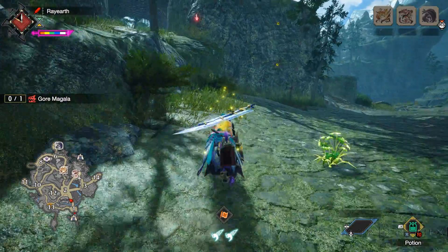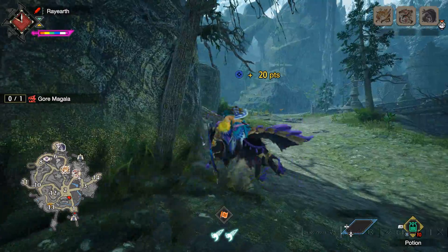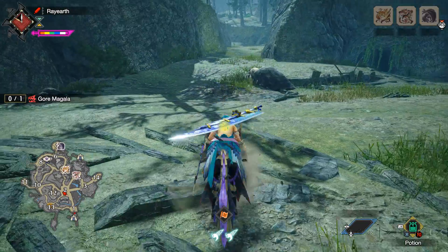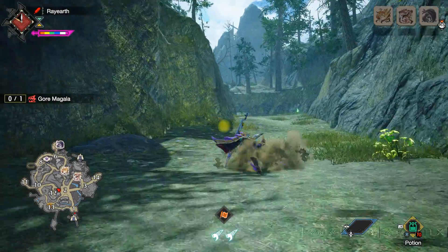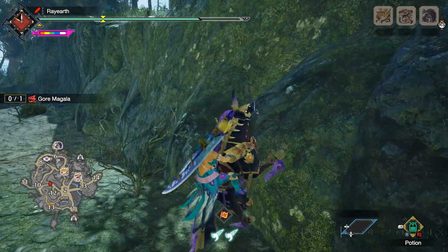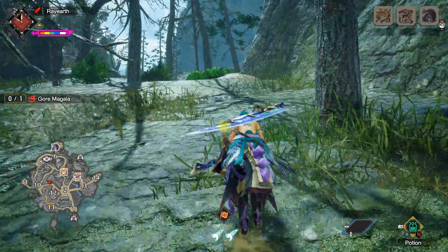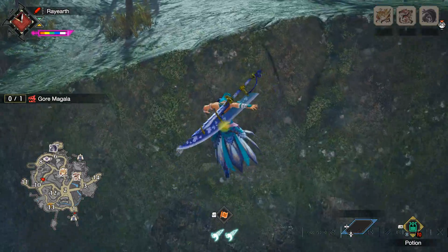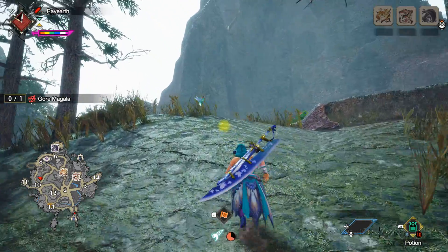There are two jewels that will stop this sharpness loss. There's the Grinder 1 Jewel which will stop your weapon from losing sharpness when you guard, and there's the 3-slot Grinder 2 Jewel which slightly raises your sharpness. If you have a 3-slot naturally, go ahead and put the Grinder 2 on. But if you only have a 2-slot or 1-slot, you'll be fine with the Grinder 1 Jewel, because the sharpness recovery from Grinder 2 is negligible at best — you're probably not going to notice it. So yeah, personal preference.